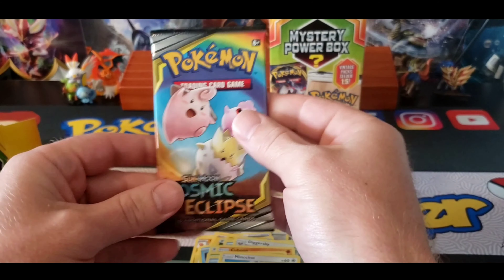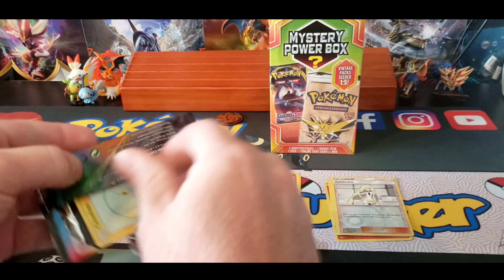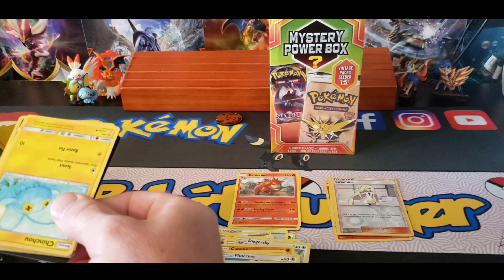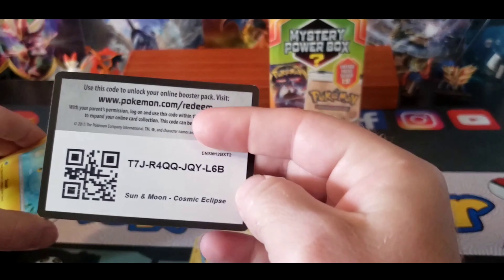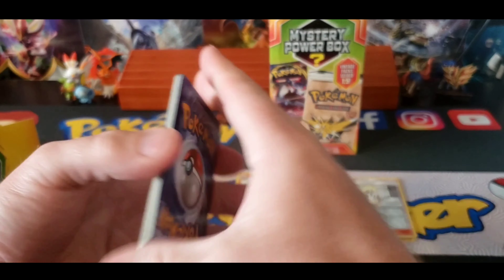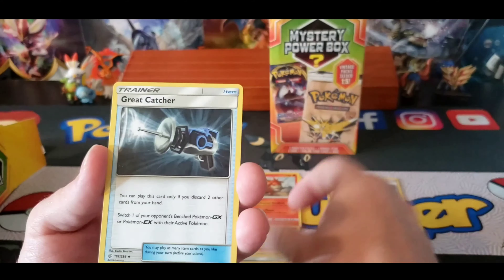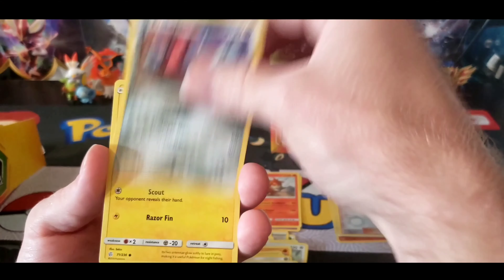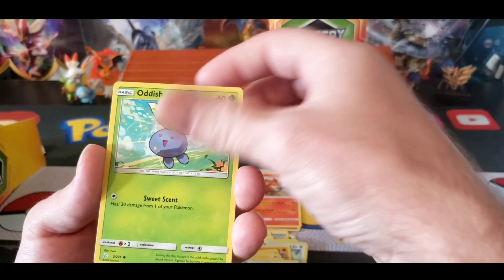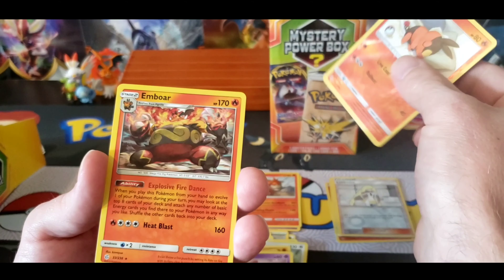Got Cosmic Eclipse. Metal, Misty and Lorelei, Great Catcher, Robo Pass, Chinchou, Azarou, Rufflet, Oddish, Ralts, Tepig, and Emboar.